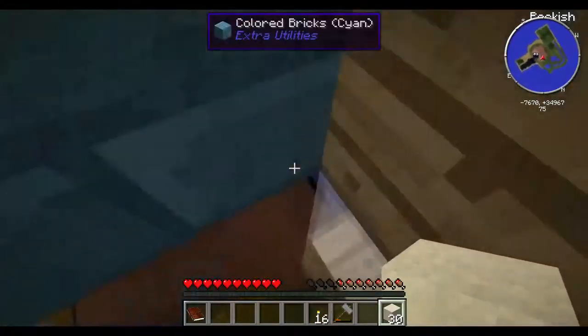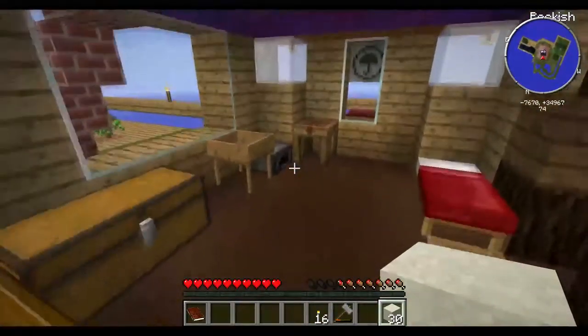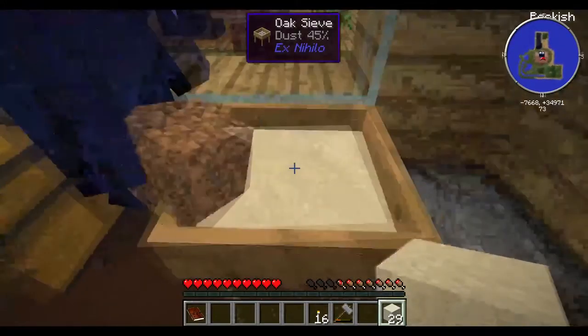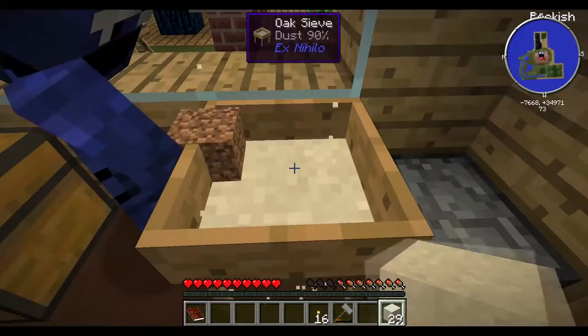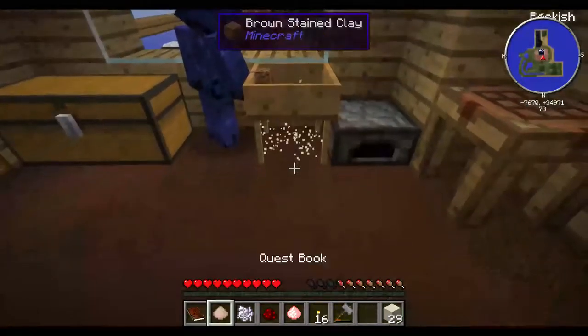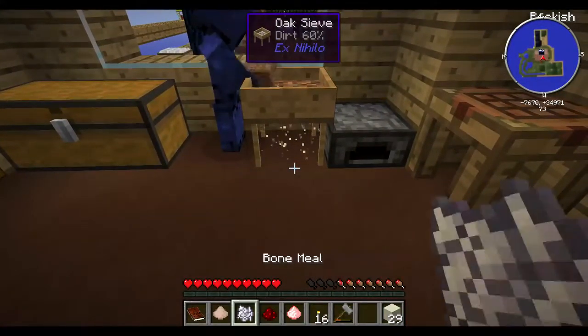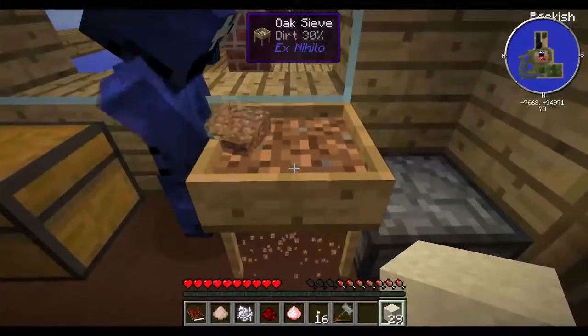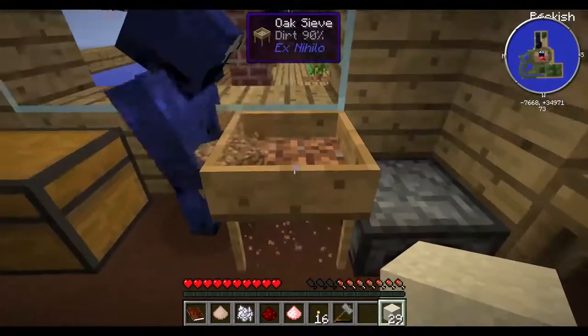I'm gonna start working on the juicer quest so we can get more food. This is what I'm gonna start doing this episode for us. And if we get farther, we get farther. I'm trying to get iron. Go look up in the horse chest by the way.